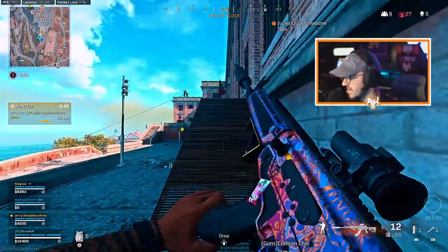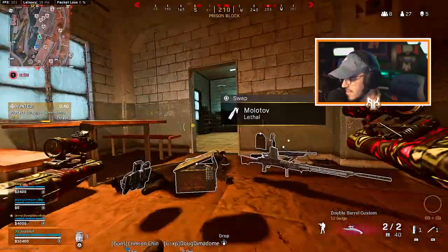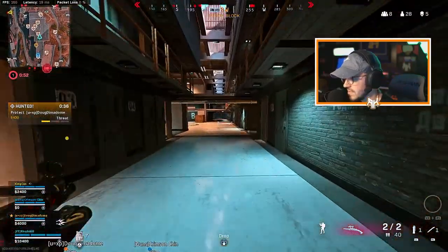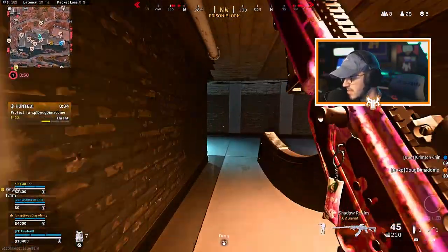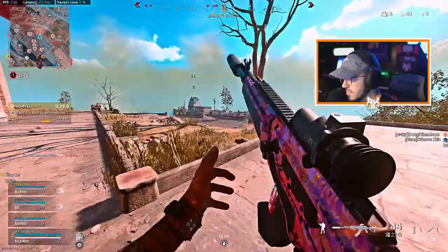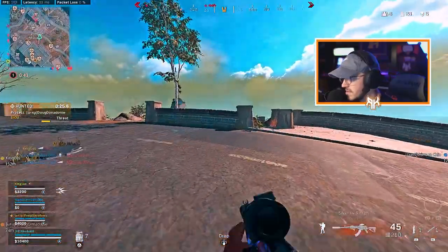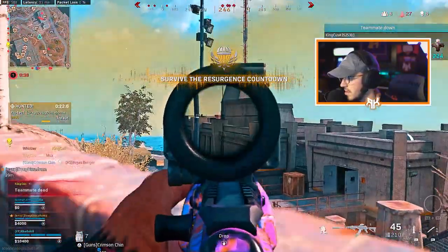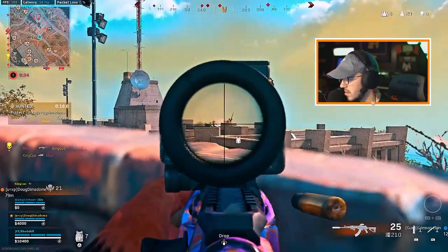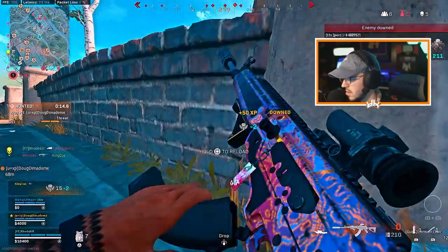Feeling good but I don't know where to go with the recoil control — I can't control it to be honest. I see him over here... nope. Why did my shot not go? Why did my shot not go?